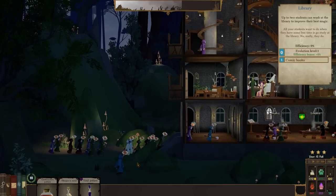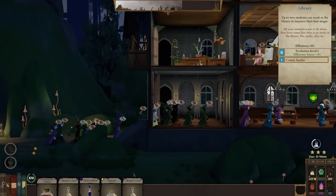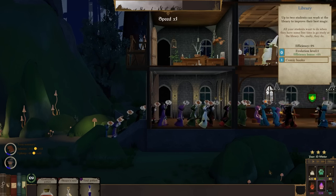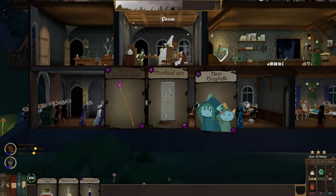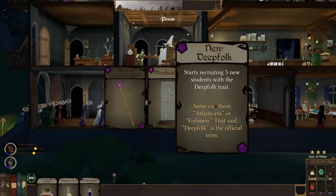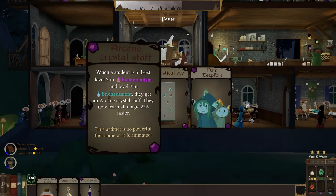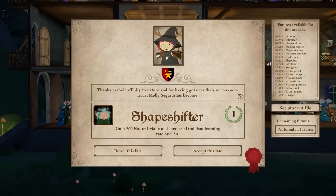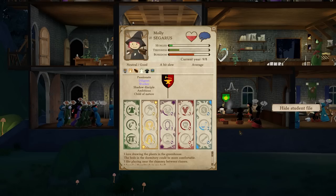Oh my lord, what have I done — there's an awful lot of people. New deep folk quest: recruit five students with the deep folk trait or when a student is at least level three in elementalism and level two in enchantment, they get an arcing crystal staff and now learn all magic 25% faster. That is absolutely worth having. We've got a shapeshifter!